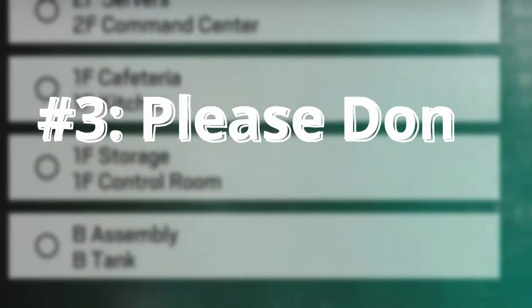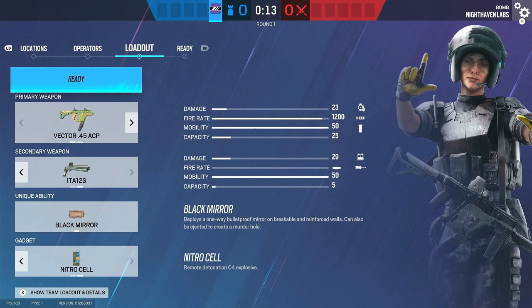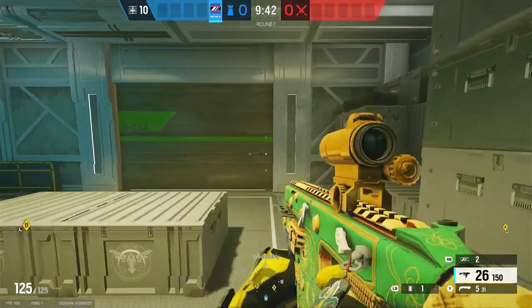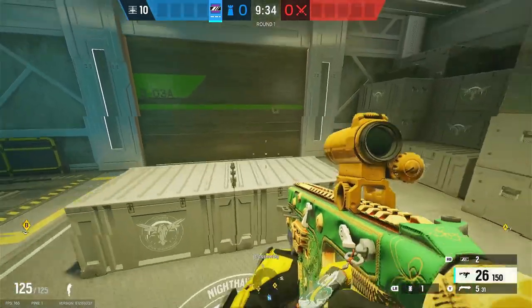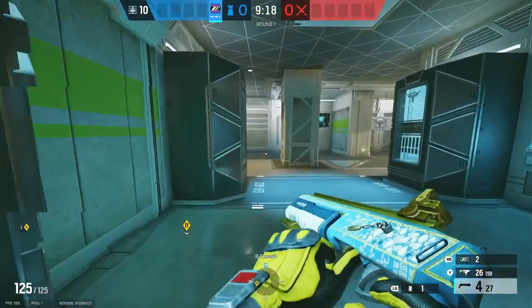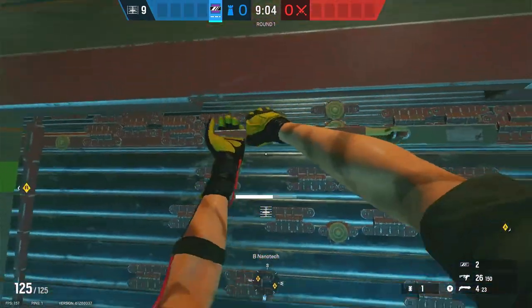Now on to the final setup. This is going to be for the basement site of Nighthaven Labs — you're going to want to bring a Mira and a Wamai. You can kind of do this with Jaeger, but having the 1.5 is of course very nice. Nighthaven gets banned a lot in Siege, which I don't really understand — a lot of people don't know how to attack if you do anything different than the default setup. With this strategy you're going to actually open up the main assembly wall with your shotgun, then come over into Exosuit, make a crouch rotate behind the pillar, reinforce the right side of the main nano wall, and put your Mira right here.